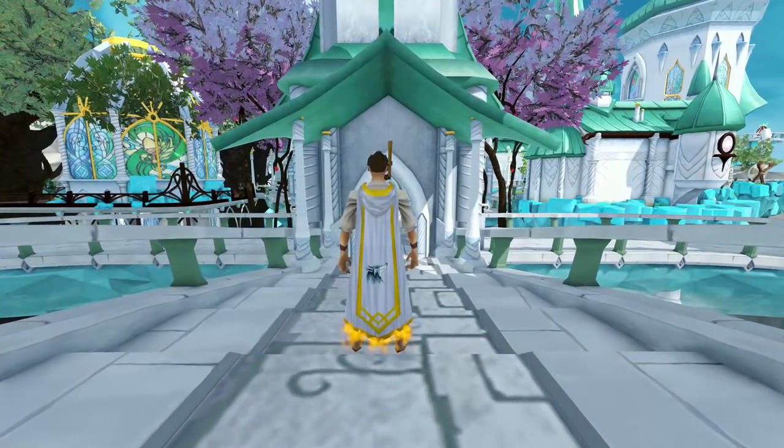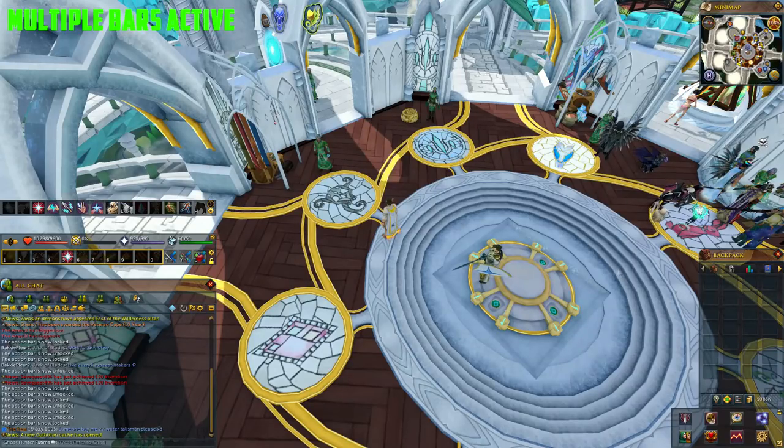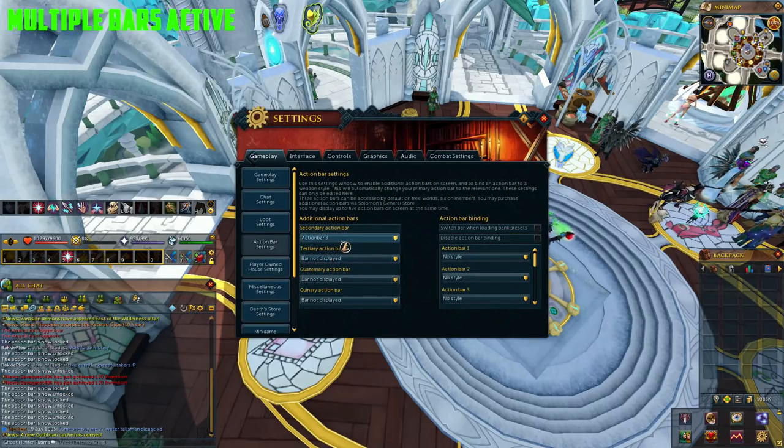Hey guys and welcome to my highly requested AFK Action Bars Guide. Now before we get into the AFK bars, if you don't know how to get multiple bars active on your screen on RuneScape, you go to the wheel on your action bar, right click it, go to action bar settings, and then you can add multiple action bars to your screen.